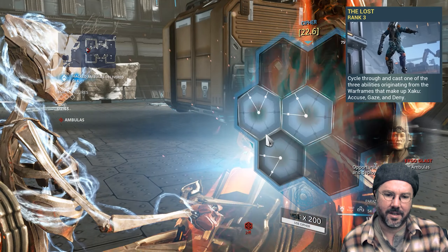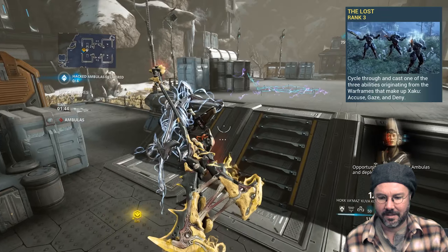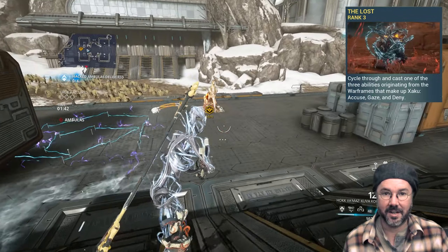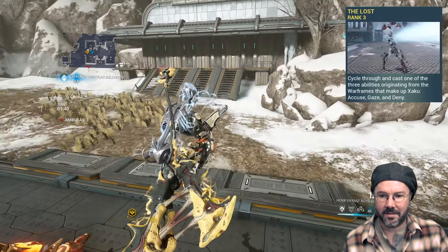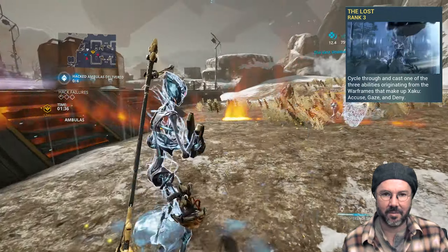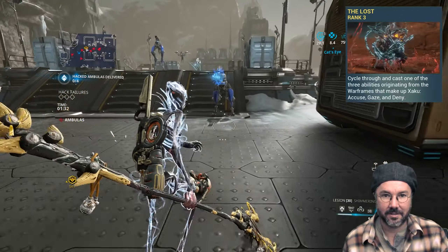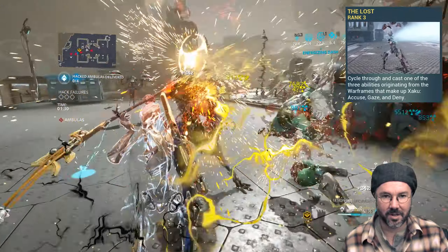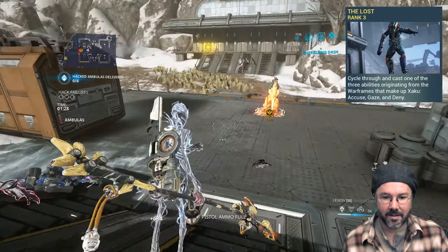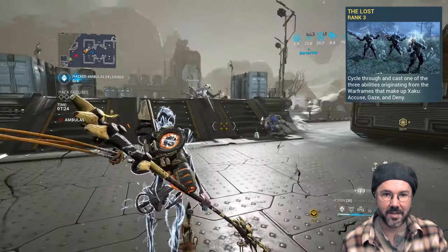Xaku's three has three abilities buried in it. The first is basically Revenant's enthrall, straight up. The second one, Gaze, is probably the best of the bunch, and it is actually pretty good. It's basically Garuda's blood altar, but instead of healing you, it strips armor. And if you get enough ability strength, it will strip most of the armor from enemies and make things go faster.